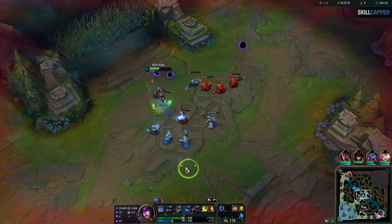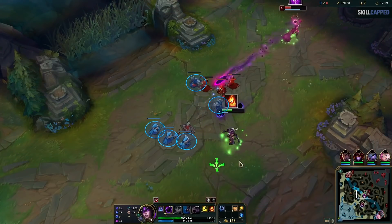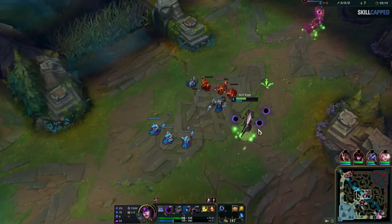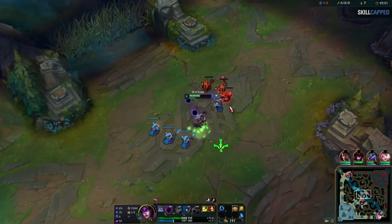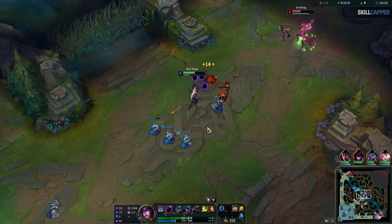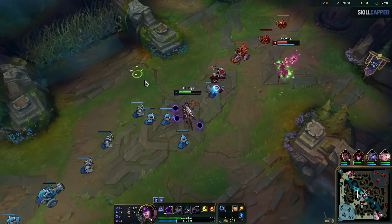Now that I got her flash, I need to be careful of what she does next. She has TP while I have ignite, and the wave is pushing to her. If she TPs back in here, I could be in trouble - she'll have full health and mana. So I'm going to push until I see her again, which lets me know I'm safe from her TP. If she did TP back in, I would just focus on clearing the wave and getting level 3 first, and if I did that, there would be no way she could kill me.